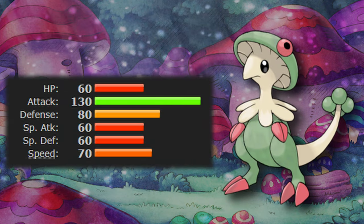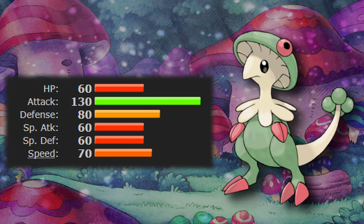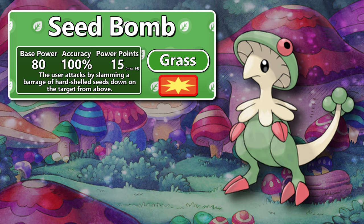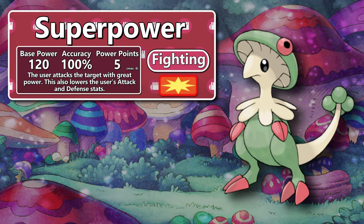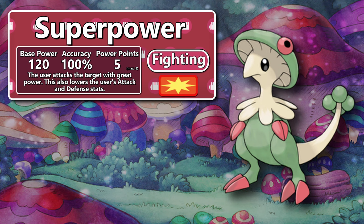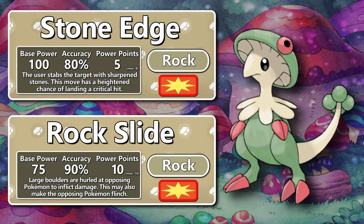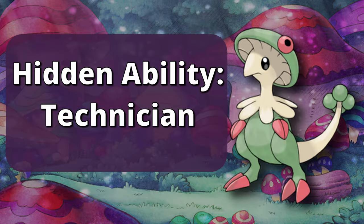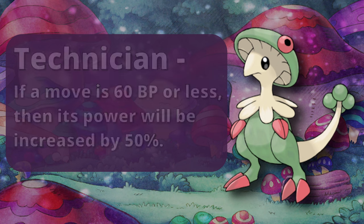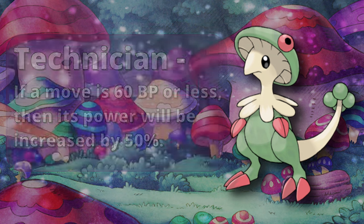We also got the physical-special split this generation, so many Pokémon like Breloom could suddenly use their better attacking stat to use old and new moves. Seed Bomb was a new physical grass move that finally allowed Breloom to use both of its STABs. Drain Punch can be used as a STAB move if you need more healing. Superpower is a nice option if you want more power but don't want to use Focus Punch — watch it for the attack and defense drop. Stone Edge and Rock Slide can be good for hitting Pokémon that resist your grass and fighting moves. Swords Dance can be used to buff attack power. Generation 5 introduced hidden abilities and Breloom was given Technician.